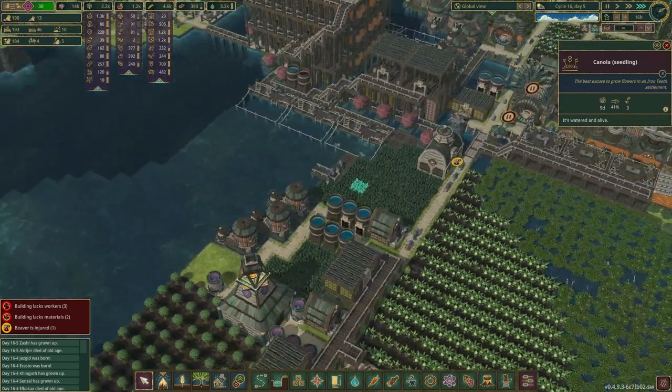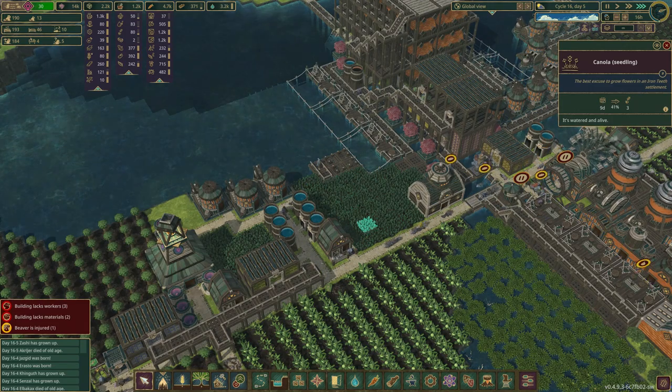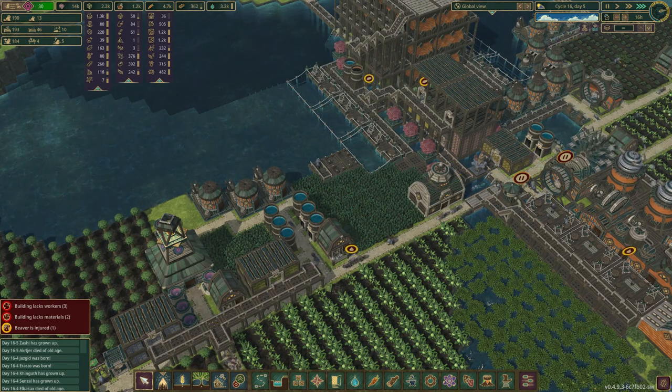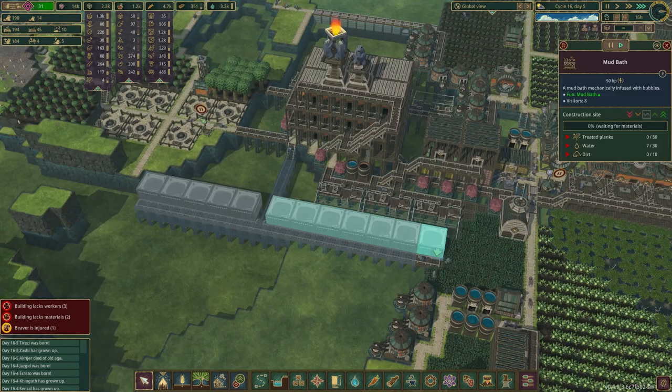Can you believe I missed one? After all those clicks. There — that's what I'm talking about. That's going to be just amazing. We might come through this canola seeds and connect the path, because I think they go to the mud bath and then back in.